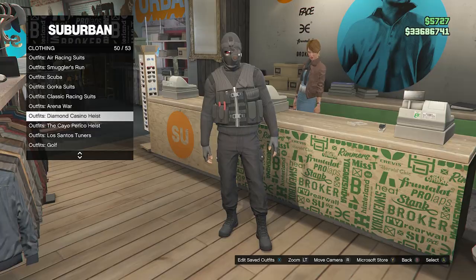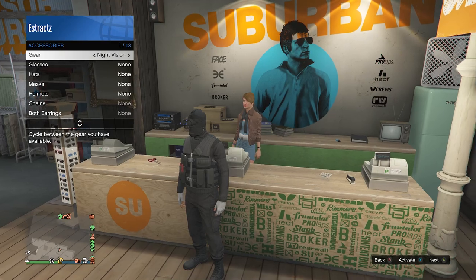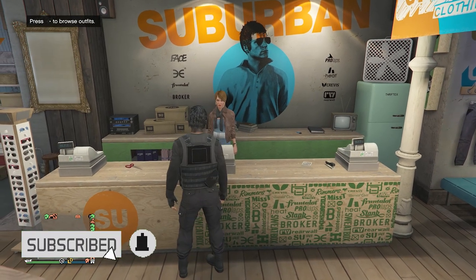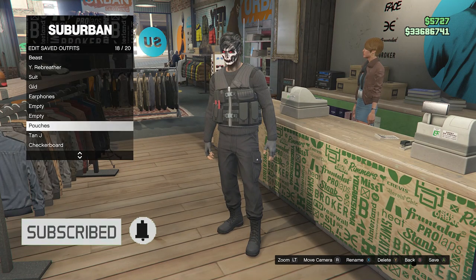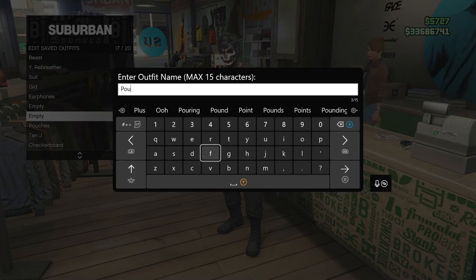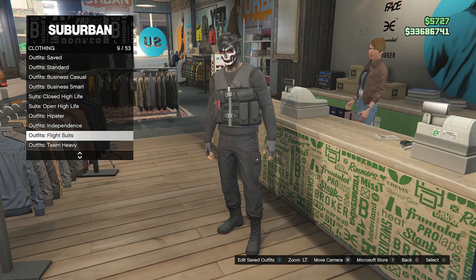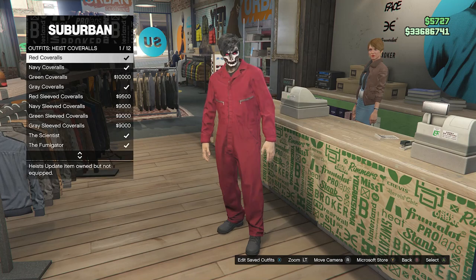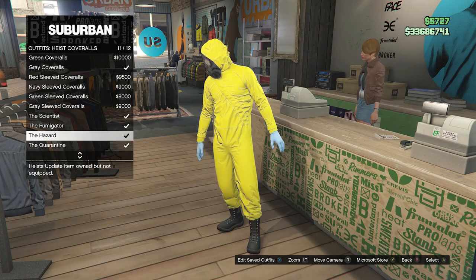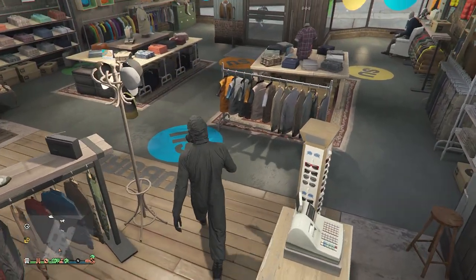After equipping the outfit, back out of the front counter and take off your character's mask. Then walk back to the front counter, hit edit saved outfits, and save on whichever slot you want. After saving, back out and scroll through your clothing to find heist coveralls on slot 13. Equip one of the outfits from slot 9 through 12 with one of the toxic masks, then back out of the front counter.